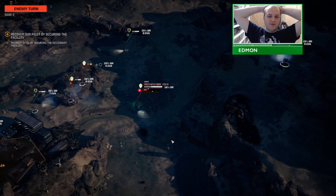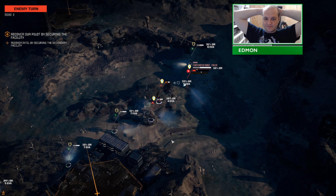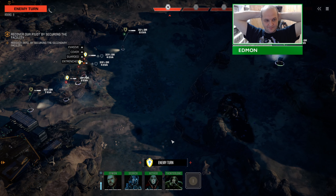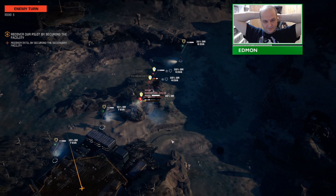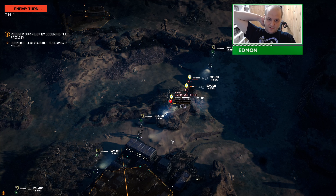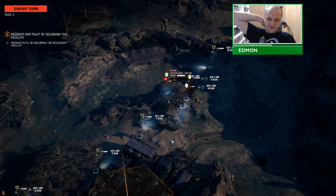Engaging target. Got him. XL engine — enemy mech destroyed. Alright, so we've got a guy with one HP, a Phoenix with no weapons, and a Firestarter.